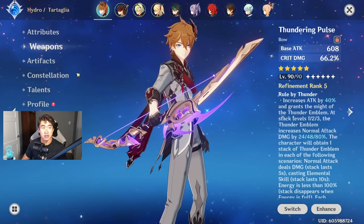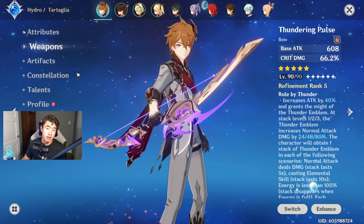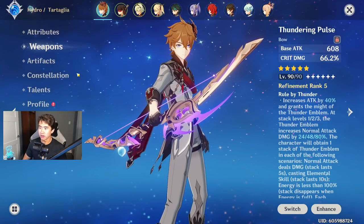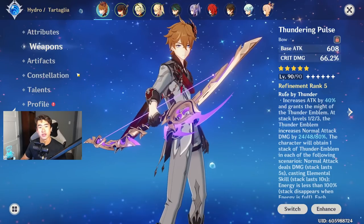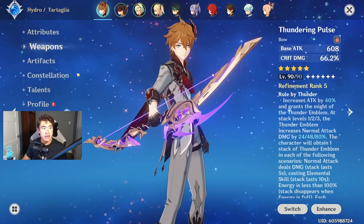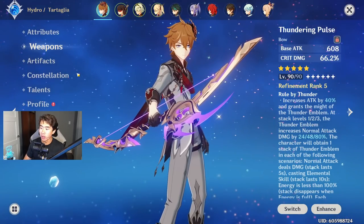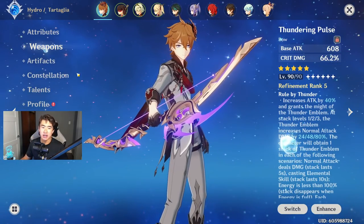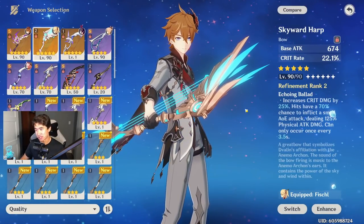Thundering Pulse is the new best-in-slot weapon for Childe, replacing Skyward Harp. Made for Yoimiya, it works great on Childe since they're very similar. It has high base attack, strong crit damage, and a passive that gives 20% attack. You can stack up to three Thunder Emblems by having less than 100 energy, hitting with a normal attack, and using your elemental skill — giving 12%, 24%, or 40% bonus normal attack damage, which is massive for Childe in dagger mode.